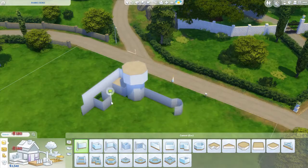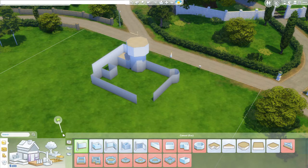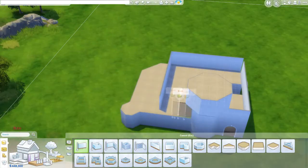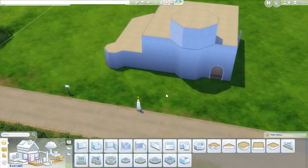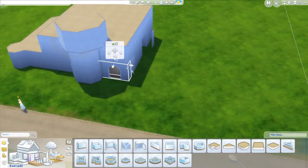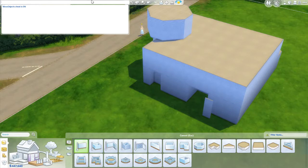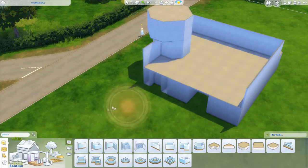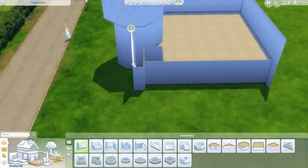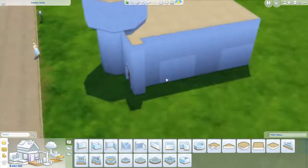Hey everyone, it's Bree, and today I'm doing an old abandoned Victorian house. It's kind of inspired by some pictures I saw on Pinterest. I really liked how old and run-down some of the pictures looked. I was kind of doing one that hasn't been lived in for like 100 years or so. But as I was building, I noticed Sims 4 really doesn't have many things to make a build look lived in or run-down or a little more old and abandoned.